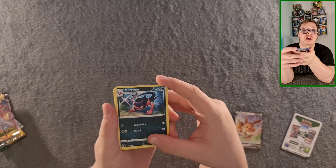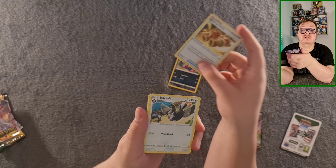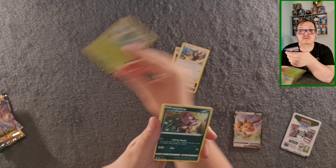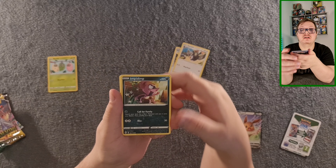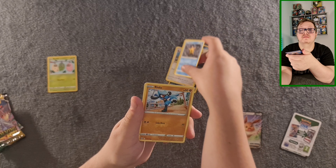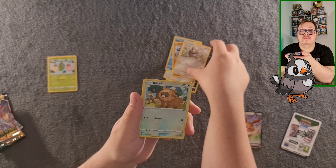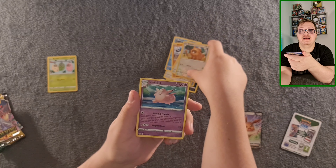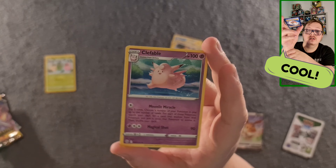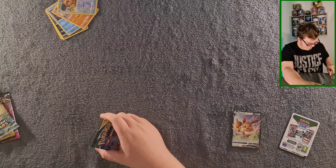We've got a Morgrem, Hunting Gloves, Starly, Avian, Braviary — which I'll put as my least favourite — Impidimp, Starly, Wooloo, and a regular Arceus VSTAR Fable, which is pretty cool. Yeah, so that one will be my favourite. That's never happened before.